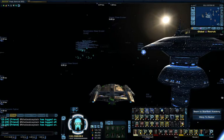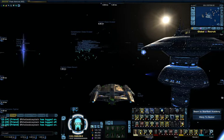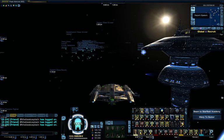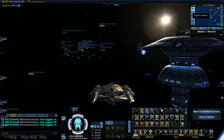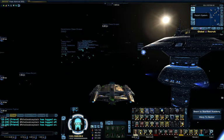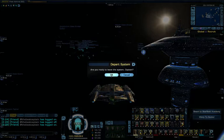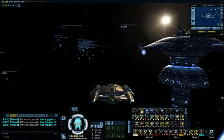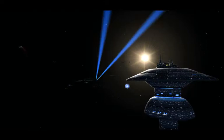Let's get going to our starbase — our own personal starbase, not this big hunking social hub called Earth Space Dock. To do that we go to the minimap and hit the depart system button, and our ship should warp out into the space between solar systems, away from Earth. Warp speed!